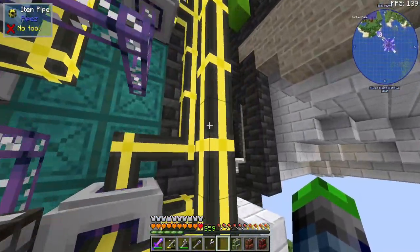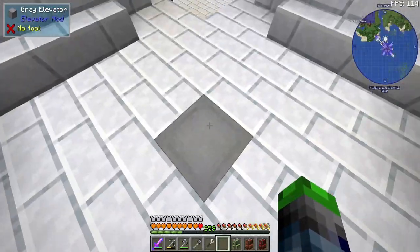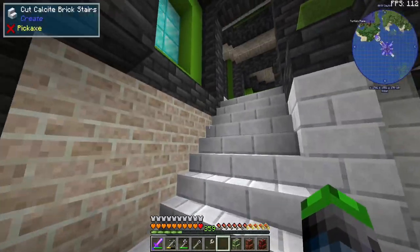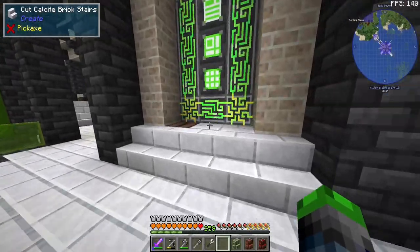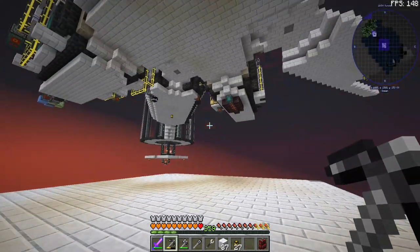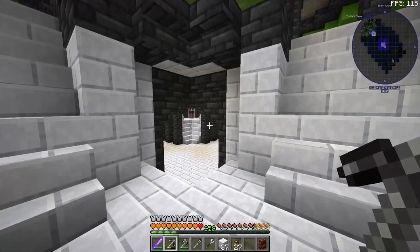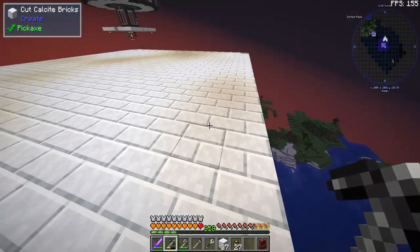I do have some elevators here, and I think this is going to go down to our Create area. But I haven't built a platform down there, so I'm going to go ahead and build one there real quick. That's where we'll keep all of our Create things for our base. So we have our platform down here, all accessible from our elevators. Very cool.